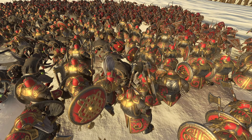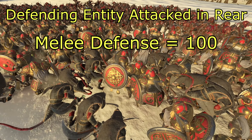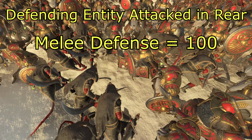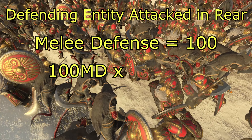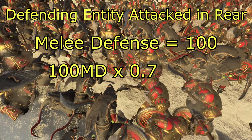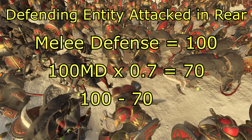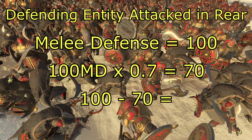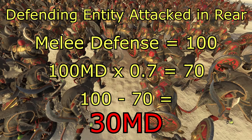Let's look at another situation — same base melee defense, but this time the entities are being attacked from the rear. So we have 100 melee defense multiplied by 0.7, which equals 70. We then subtract the 70 from the base 100, giving us 30 melee defense. Not a fun situation to be in.